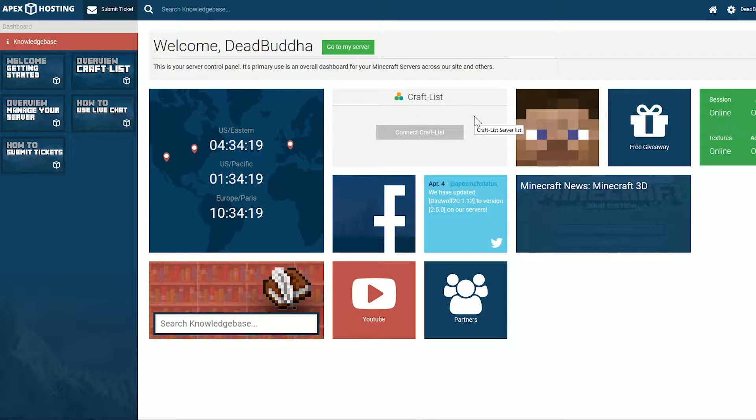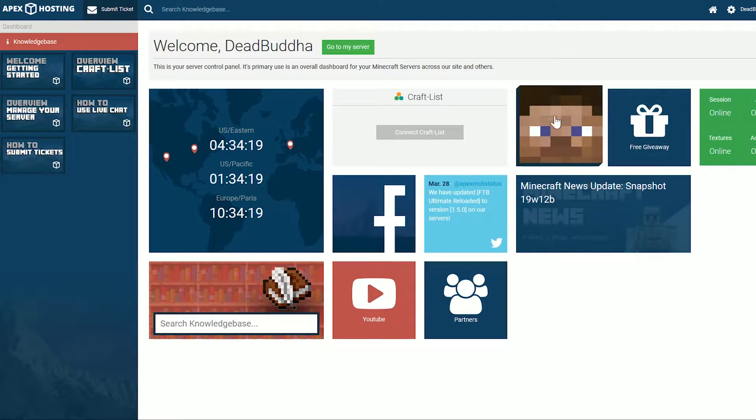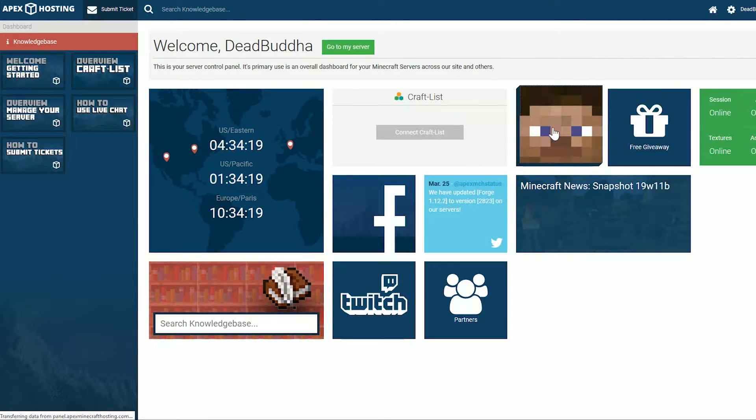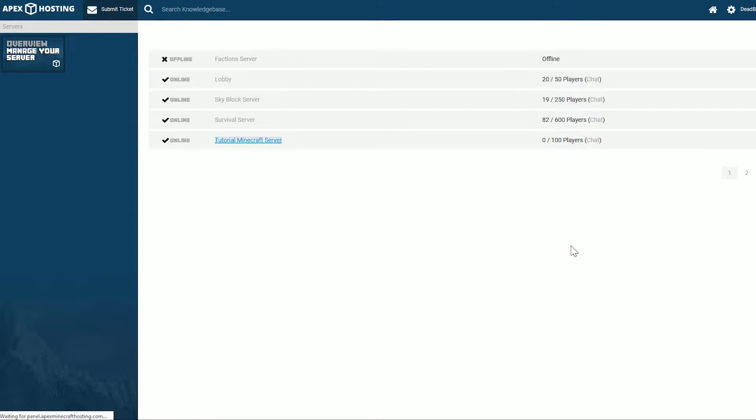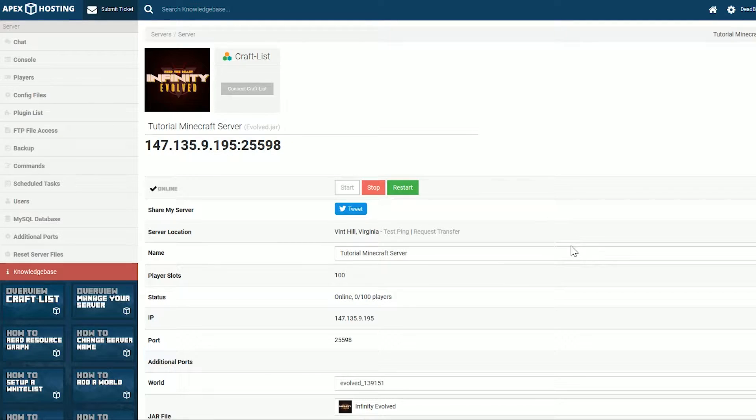You may have to log in to Multicraft, and if you do, you can find that login information in the email you got when you created your server. Once you've logged in, if you're on this page, go ahead and click on the Minecraft face. However, you might already be on a server page that has an IP address and all that. If that's the case and you have multiple servers, just click on the server you want. Either way, here we are now on that same page.